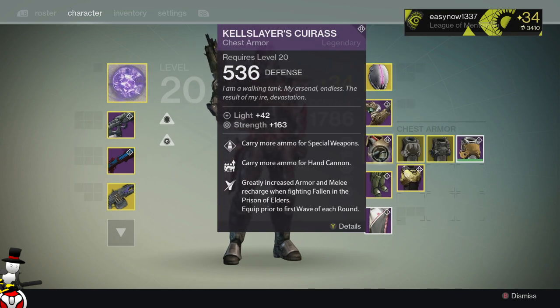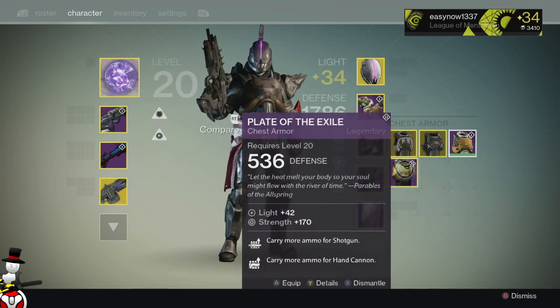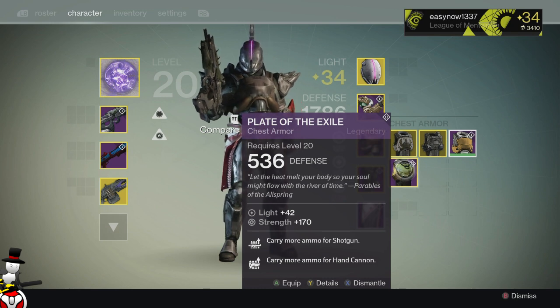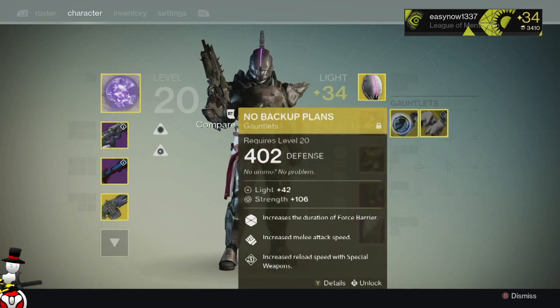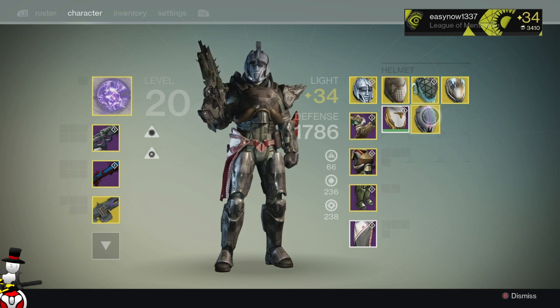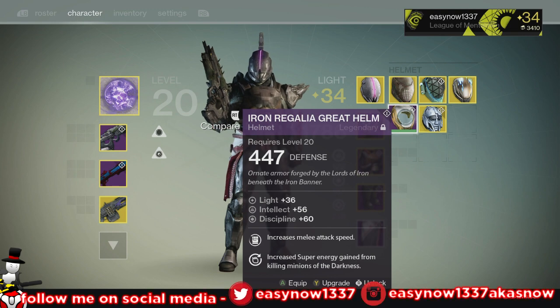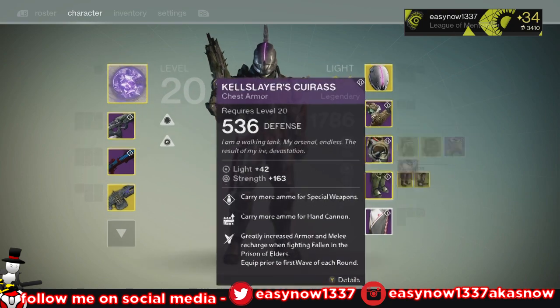I have the Kellslayer's Cuirass which does greatly increased armor and melee recharge when fighting Fallen in Prison of Elders — excellent roll on that with the greatly increased armor, plus more ammo for special weapons and more ammo for hand cannons. We also have two exotic chests maxed out and the Iron Banner chest waiting to be upgraded. We have a maxed out Plate of the Exile which carries more ammo for shotgun and hand cannon — very useful in Trials of Osiris because I play with hand cannon and shotgun. We have arms for increased melee attack speed, maxed out. And then we have all of the exotic helmets maxed out including the new Eternal Warrior — and I have an Iron Banner helmet which is probably what I'm going to upgrade next with a Ferric Light so I can wear other exotics if I need to.